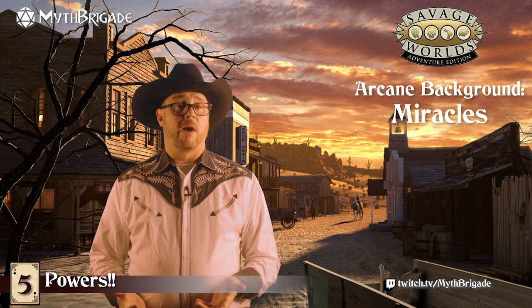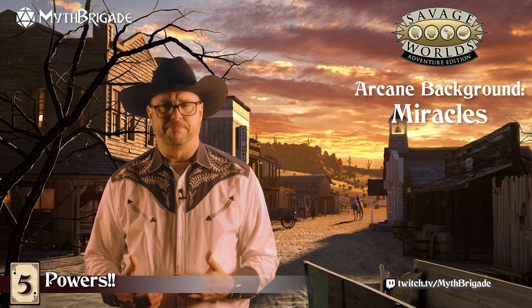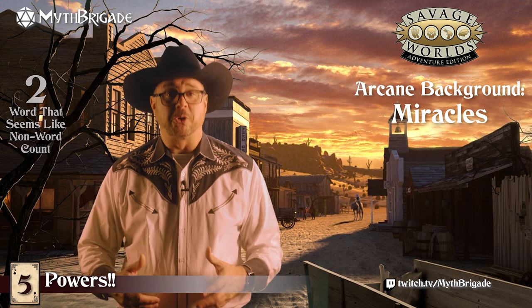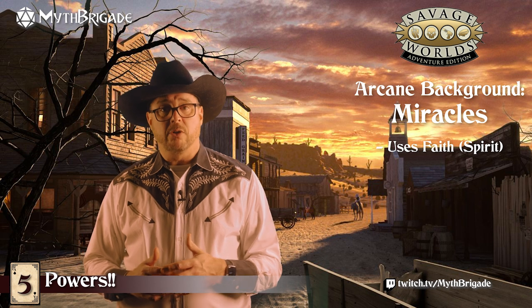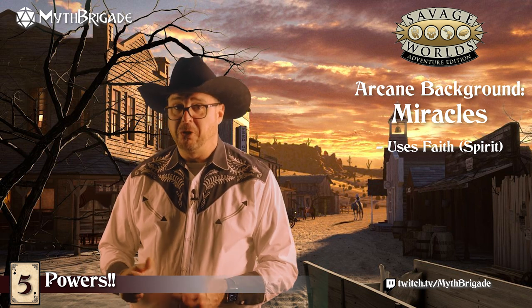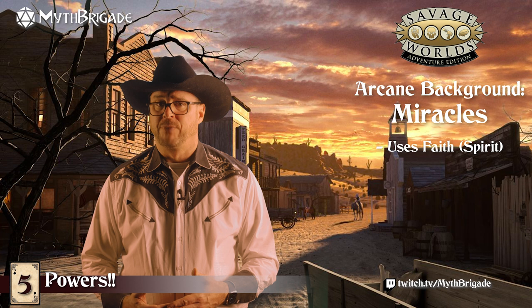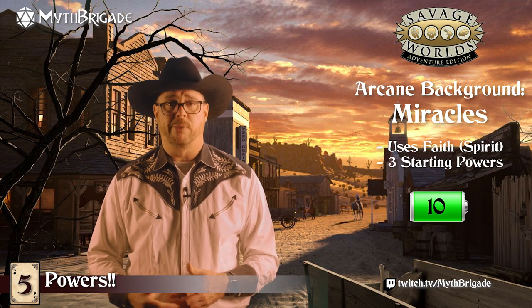The Miracles background is powered by divine energy from gods, spirits, nature, or something equally spirity. Miracle-based powers are invoked using the Faith skill, which is based on Spirit. Characters with the Miracles background could be clerics, shamans, monks, or a pastor from the hollers — the point being the power is coming from that divine place, and not so much from the character directly. Characters with this background start with three powers and ten power points to spend during play.